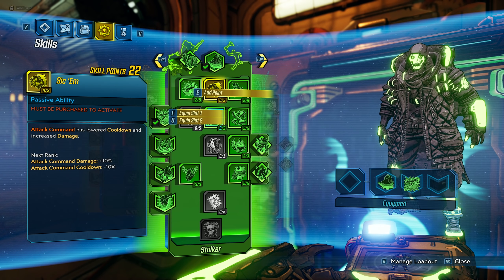Then that tree is done, and we spec all the way to Unblinking Eye, which is 75 critical hit damage per hit, stacking up to three hits — really, really good when you're spamming. I usually pick up the damage skill here because I just want damage. Then we go back to the Hunter tree, where we put three points in Leave No Trace for the chance to add ammo back, which is crucial for this build.